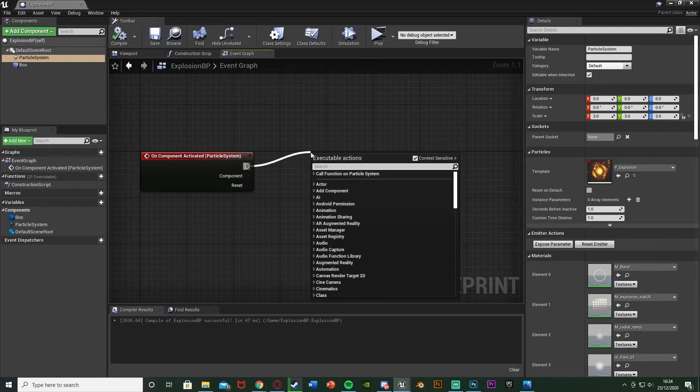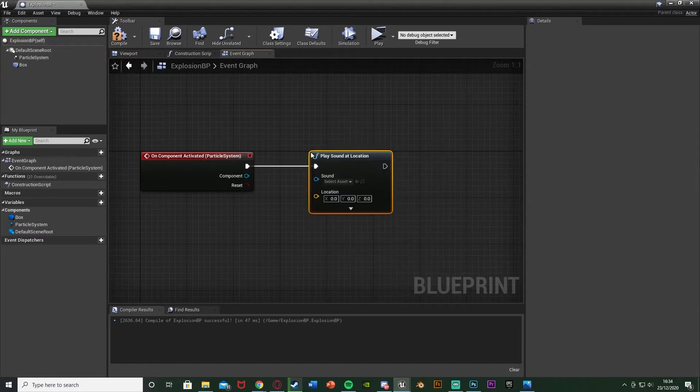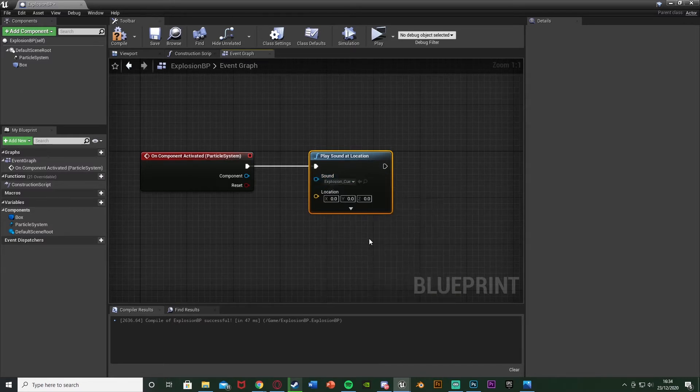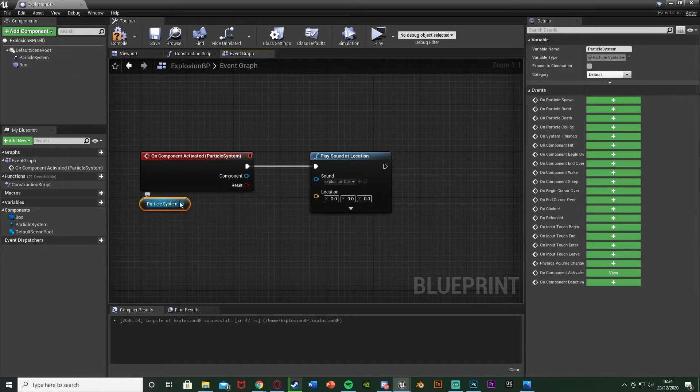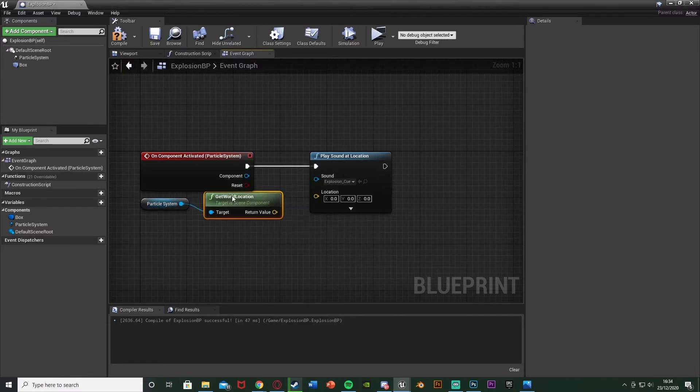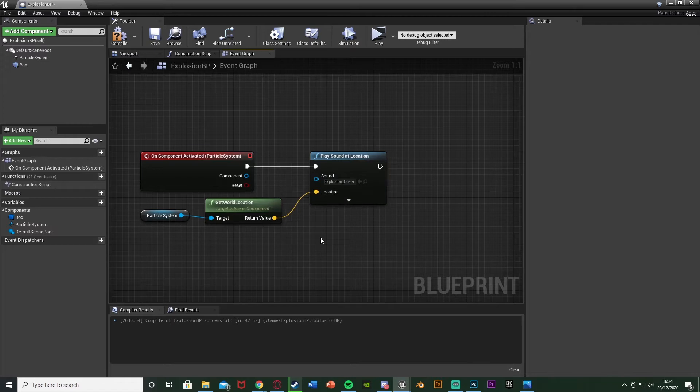Out of on component activated, what we're going to do is play sound at location with the sound being one of the default explosion sound effects from the starter content — I'm using the explosion cue. The location will be the world location of our particle system, so we'll just get world location of our particle system. So it's going to play this sound effect where the explosion is actually happening.